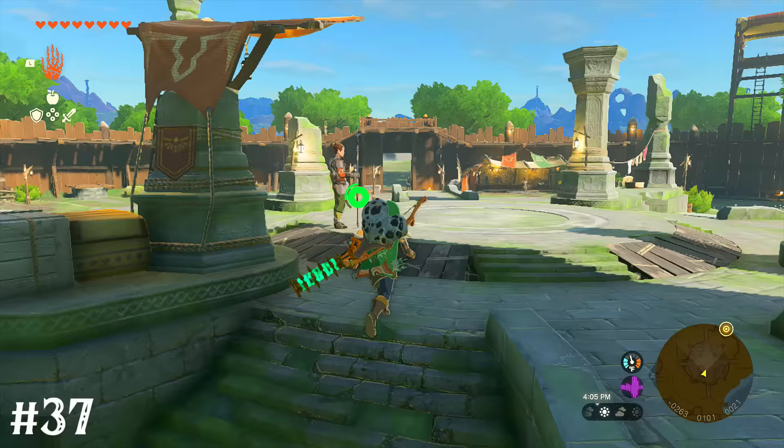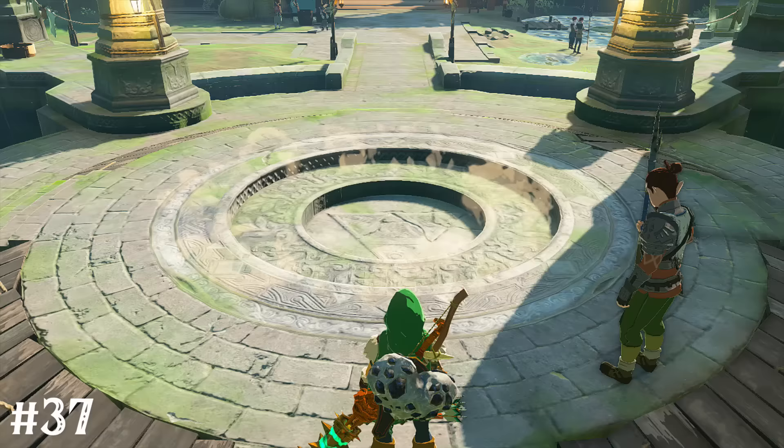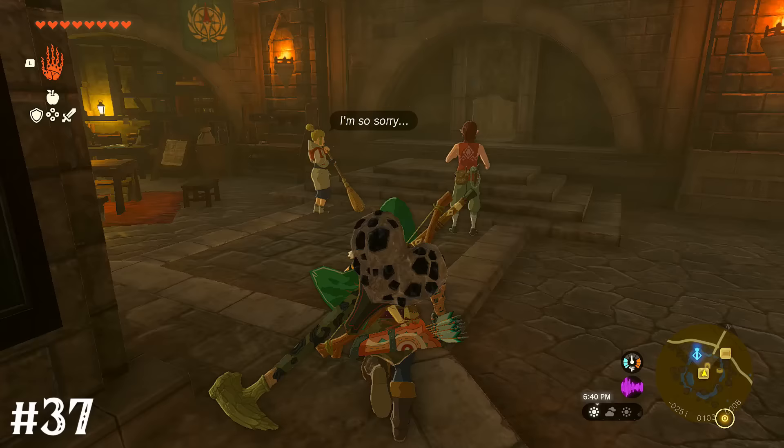By talking to the guard in the middle of Lookout Landing, you can enter the emergency shelter. If you're far enough into the game, this is one way to find a horned statue that lets you swap max hearts for max stamina, or max stamina for max hearts.